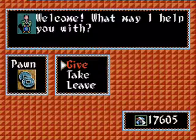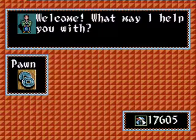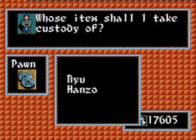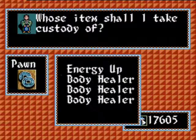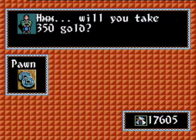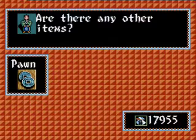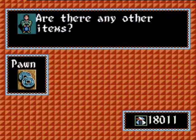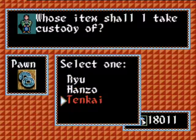Welcome to the pawn shop. The idea of the pawn shop is simple — you can put items or gold in this care, so this is also the bank. I will demonstrate how to put some of Tenkai's things in there, like Beard and Geo, and the body healer, and things like that.